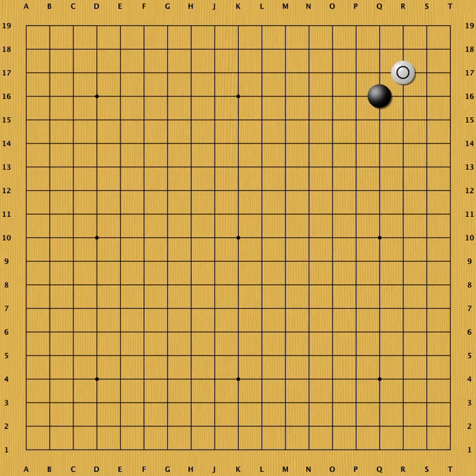Hi everybody. Today we would like to give you some insights into the main weakness of a Hoshi stone, the Sansan point. We will show you what can happen when White invades here and will include some tricky variations.